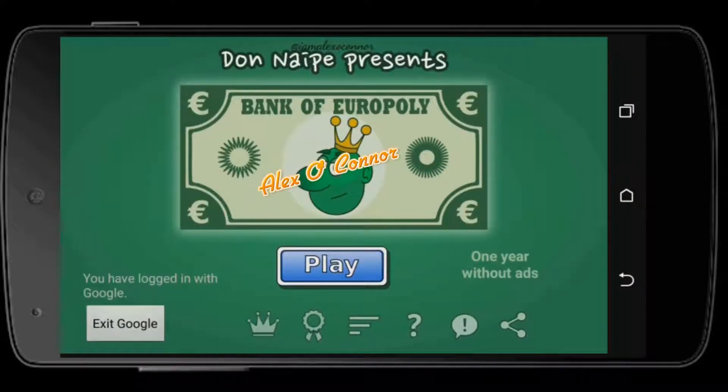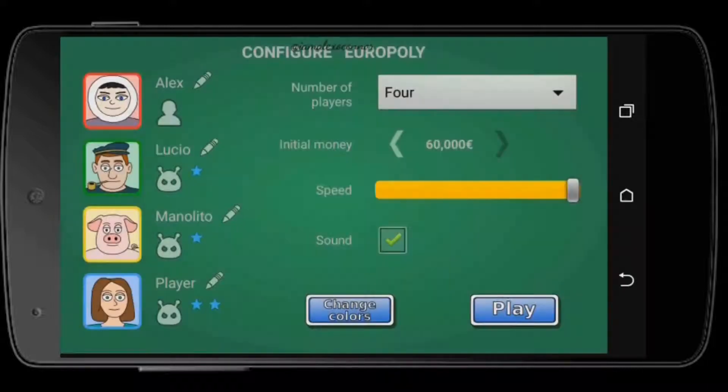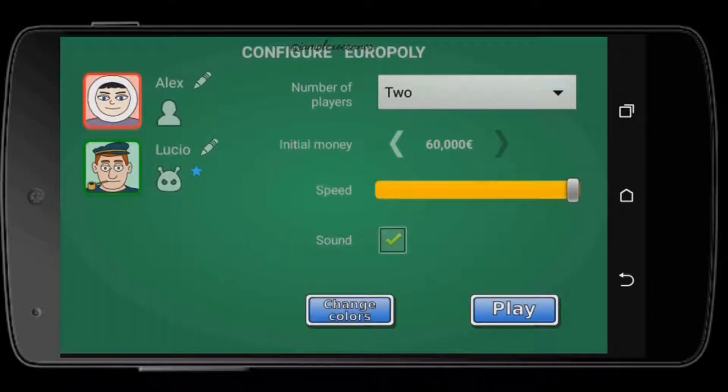There's also a help option. As you click on Play, you can see the number of players — the maximum is 4 and the minimum is 2. You can edit your name by clicking on the pencil icon, and you can click on the avatar icon to change it. The name changes with it and you can edit it again.